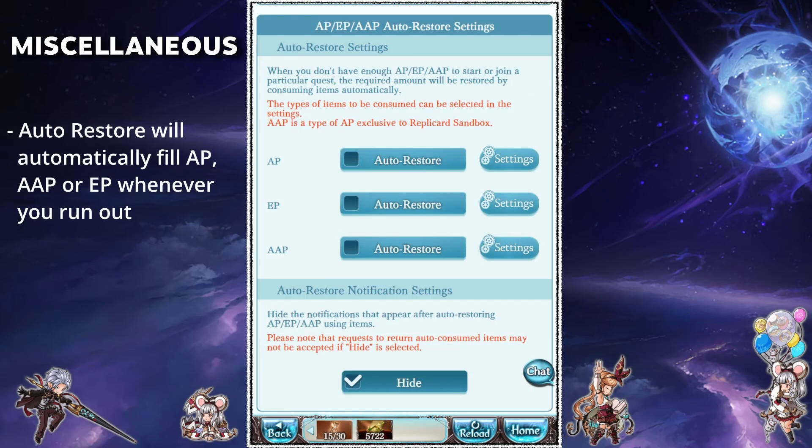The auto restore settings can be used if you want to automate your elixir and bearer usage. I personally have these off as I like refilling my stamina manually, but if you don't want to bother with that you can set that up here. The auto restore notification will enable or disable a pop-up window informing you that a resource was used.